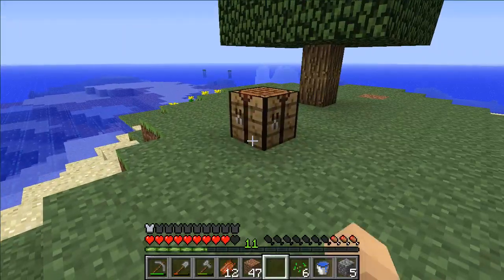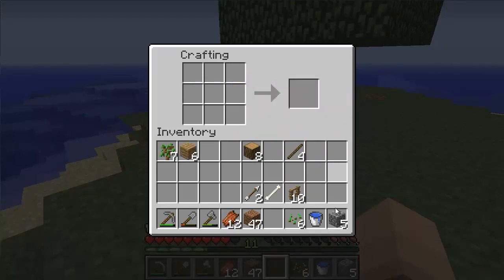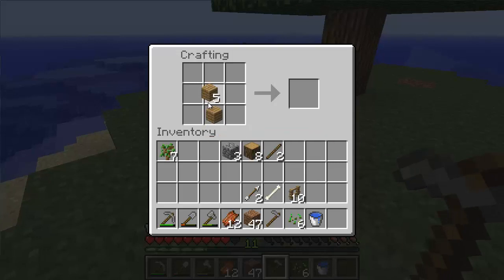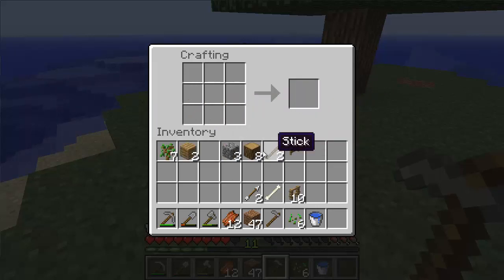I have a few materials here and we're probably also going to go caving this episode, because I've been getting a lot of comments saying check out the caves, they're awesome. So I'm just going to be making this out of fence and fence gate. Eventually this is just going to be a temporary wheat farm, but when I get more resources I will make a much better one — with pistons and all that stuff, which we'll probably get once we do a little bit of caving.